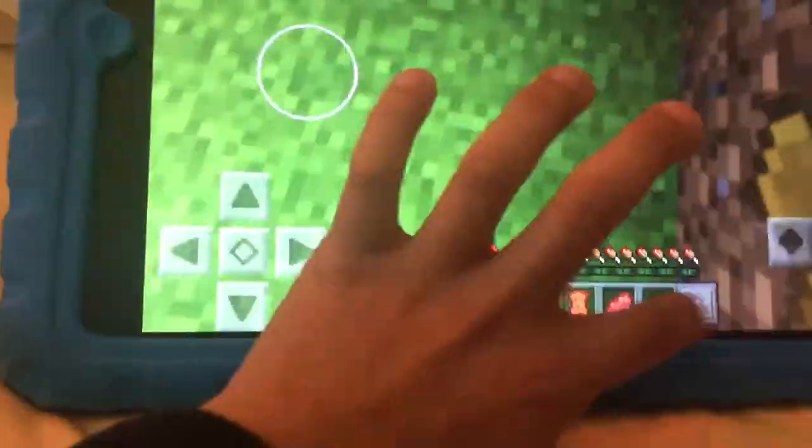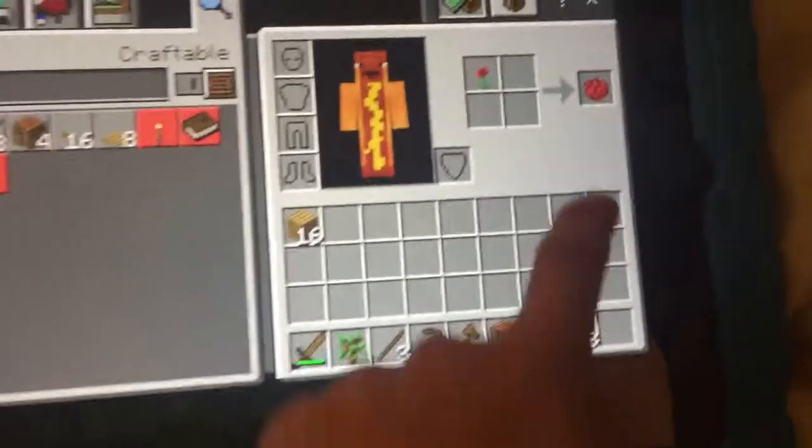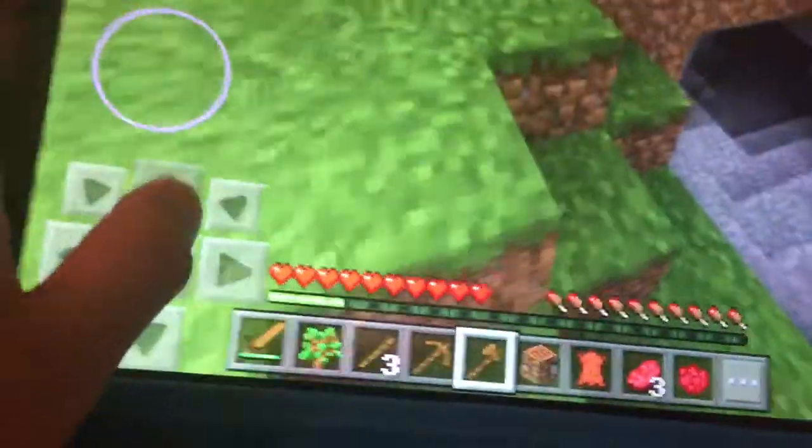Ooh, this flower looks really nice. What can we make out of it? Can we make anything out of it? We can. Look, what's this? Let's make it. It gives us one — what is it? Rose red. It's called rose red. Okay, well, that's really cool. We're gonna save that for later.